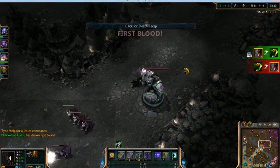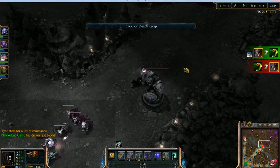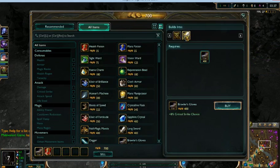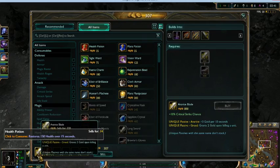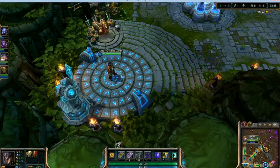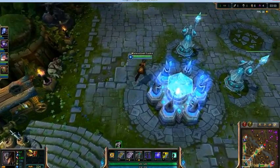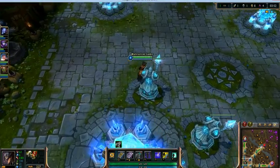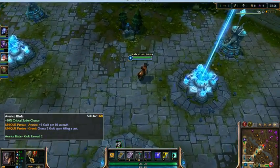Alright, I did get the first blood. I know I just died there, but I really wanted that first blood for the gold bonus. Hopefully that's one of our only deaths in this game, and I can keep it up and hit a pentakill in the mid to late game like I did last time. As you see there, we upgraded the Brawler's Gloves to the Avarice Blade so we can gain some extra gold, and the critical strike chance went up by 2%.